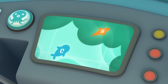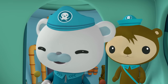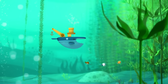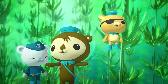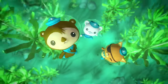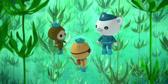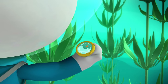The Gup finder shows that the Gup B must be somewhere inside the kelp forest — we'll have to go in and look for her. Amazing. Giant kelp is the tallest plant under the sea. It stretches up and up so the kelp leaves can reach the sun. Just like a forest on land, a kelp forest is a home for lots of different creatures. It won't be easy to find the Gup B in a kelp forest this big, but according to the Gup Finder, we're close. This way!